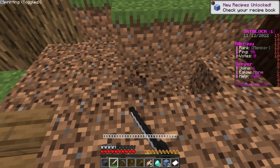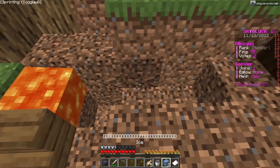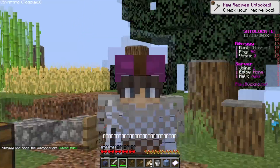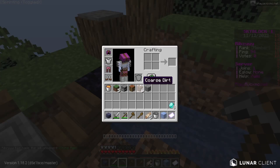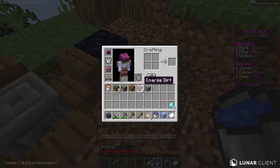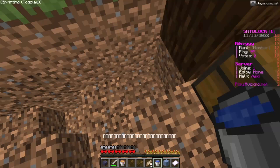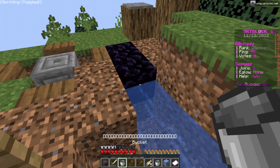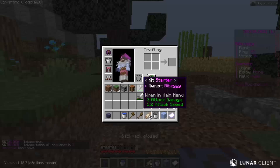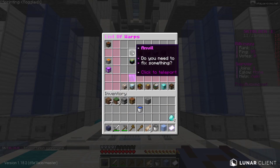Now we need to make the generator. If I'm correct, you make it like this... I got that wrong and I can't believe it. Okay, let's go back to spawn and remake the island. I'll make the generator properly without failing this time. But first, let me quickly show you guys around the warps.